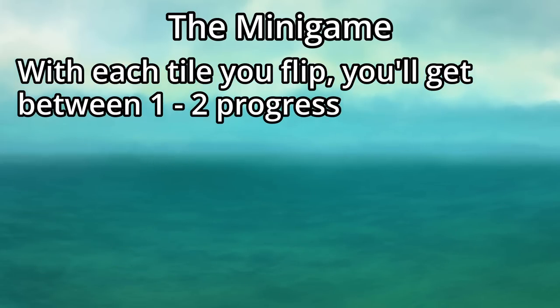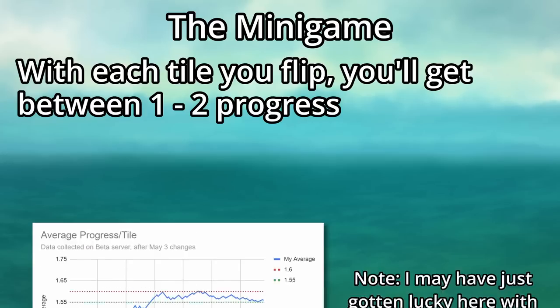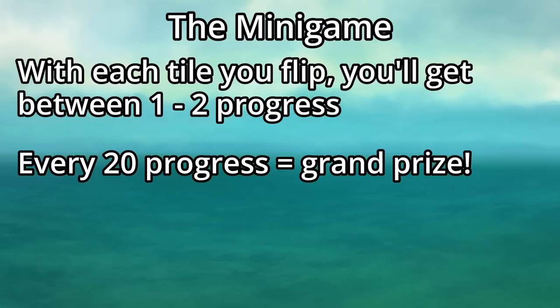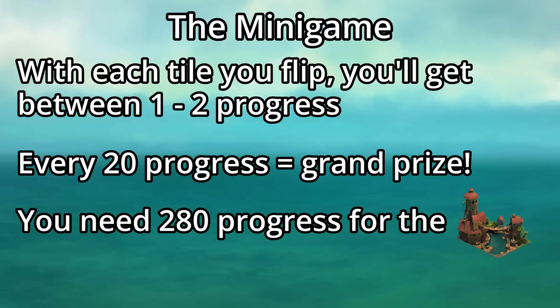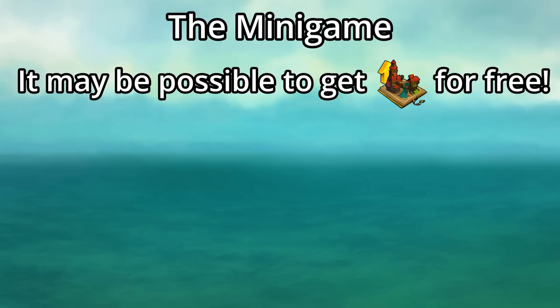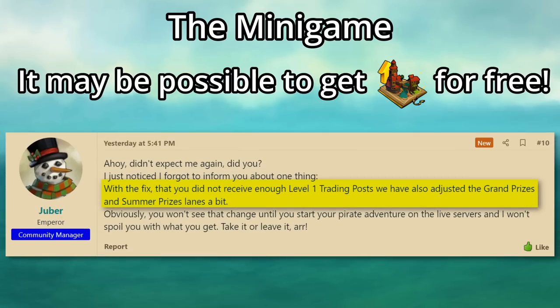With each tile you flip, you'll also receive a random amount of progress from 1 to 2 — by testing, it seems to give an average of between 1.55 and 1.6 progress, rather than the 1.5 you might expect. Every 20 progress will net you a grand prize, and you will need to reach 280 progress to get all the upgrades for the Trading Post in order to get it producing golden upgrade fragments. It may also be possible to get the golden upgrade for free.